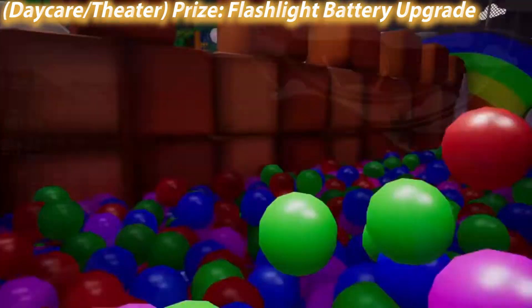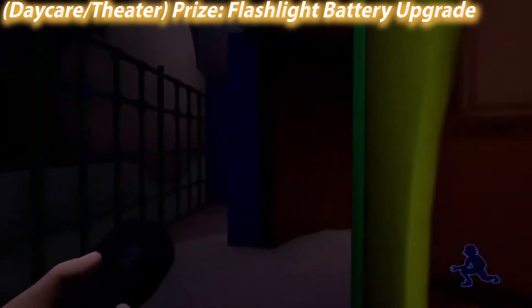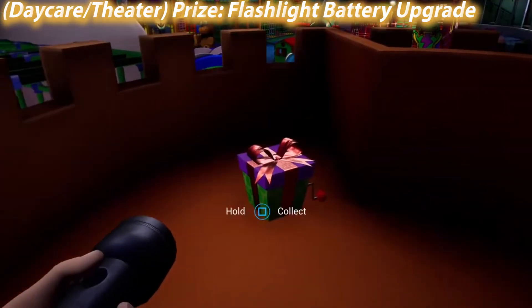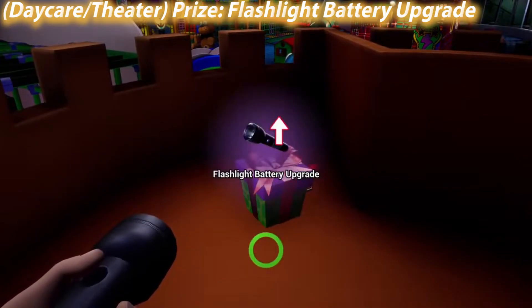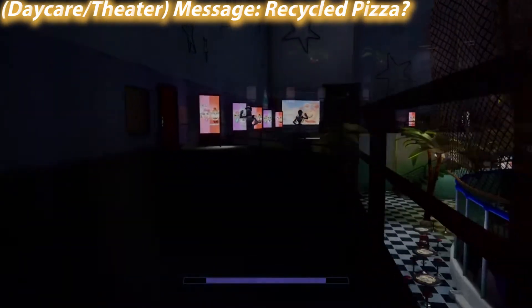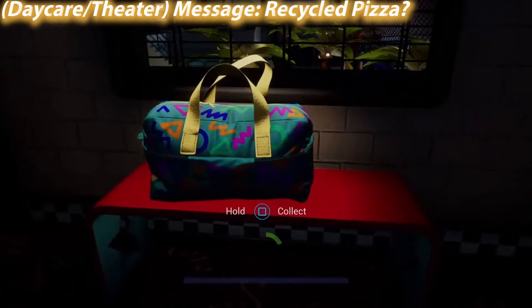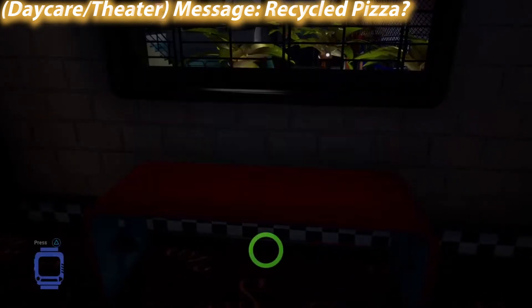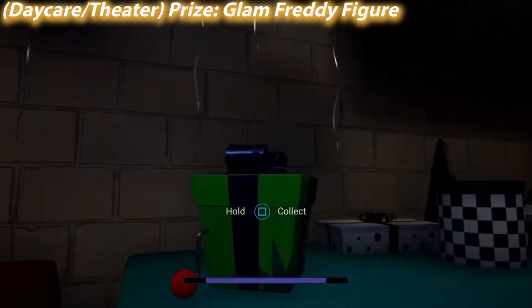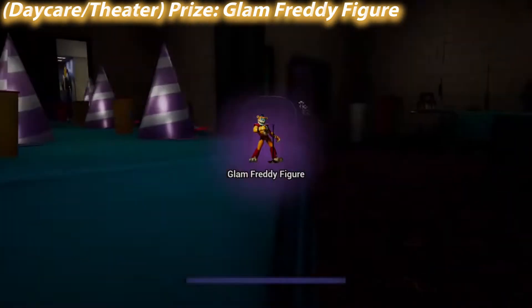When you get to the daycare, over in the back corner next to the ball pit, if you don't come up this very sneaky hidden stairway you will miss this flashlight upgrade. And if you miss this, you're not allowed back in the daycare play area where the sun and moon animatronic are actively trying to kill you during that whole section where you get the security badge. You have to be so careful not to miss that.